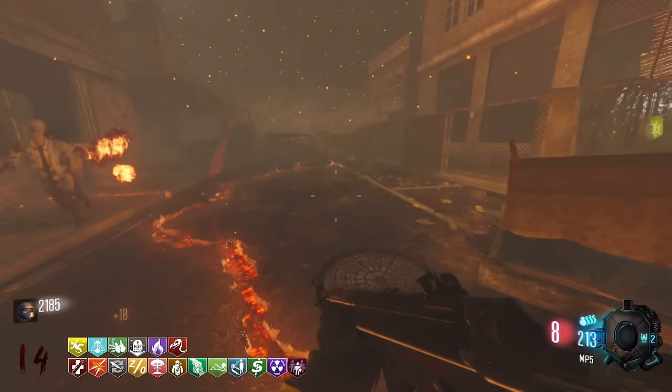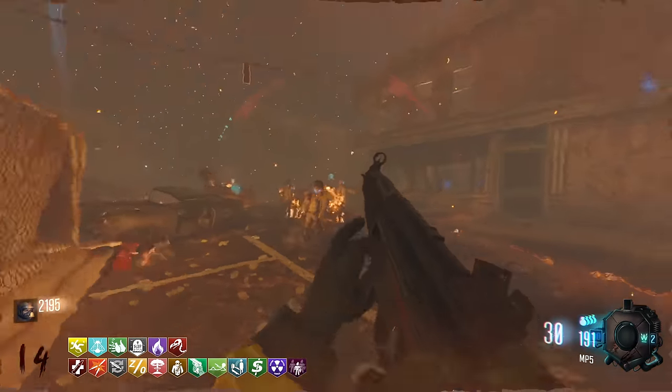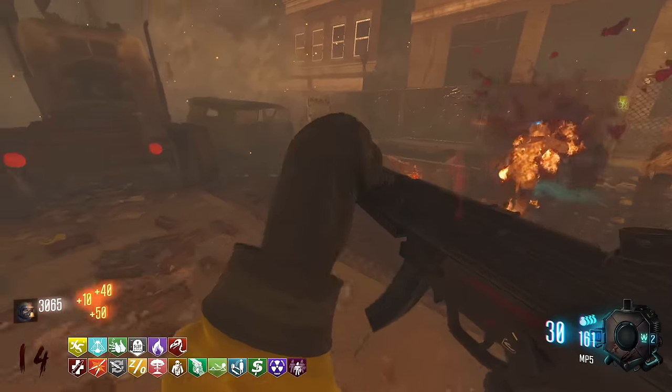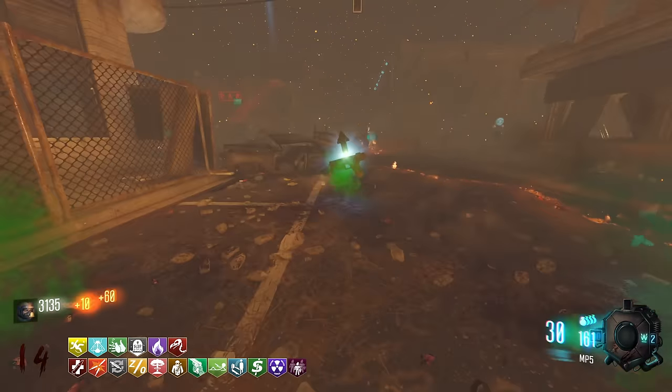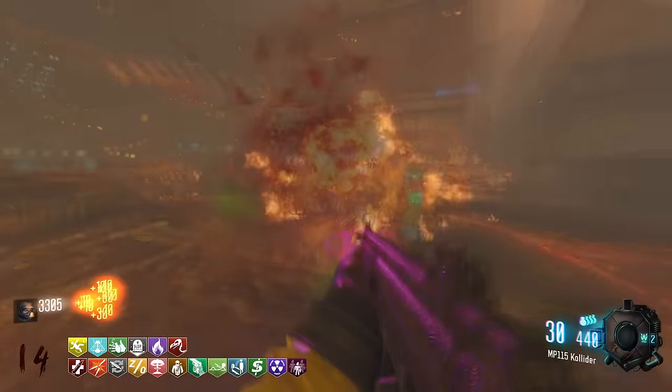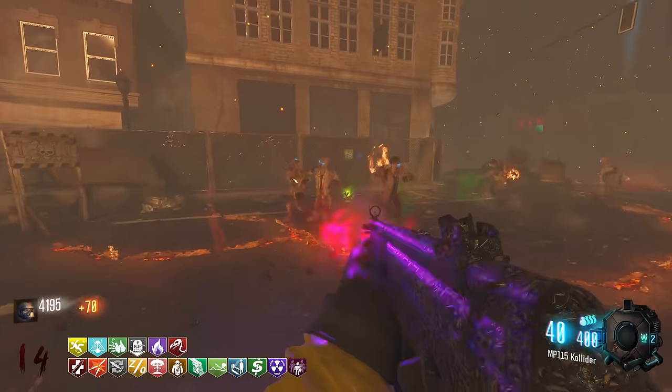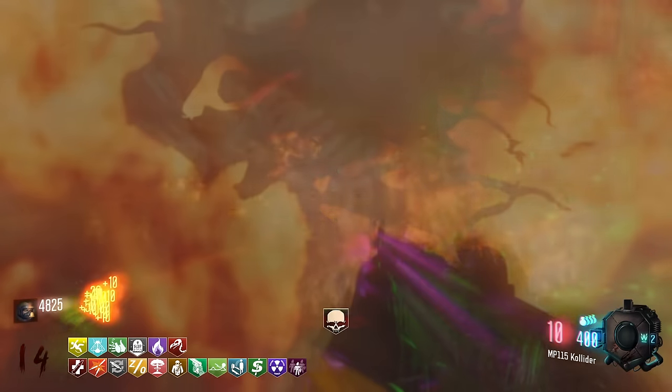Vault Raid will be very useful now to tell us what we need and what we don't need. You saw me running a little bit faster there because ICU just got activated. Oh, we got another pap drop — let's pick up the MP5 on it. Yeah, obviously we have the original Giant camo.